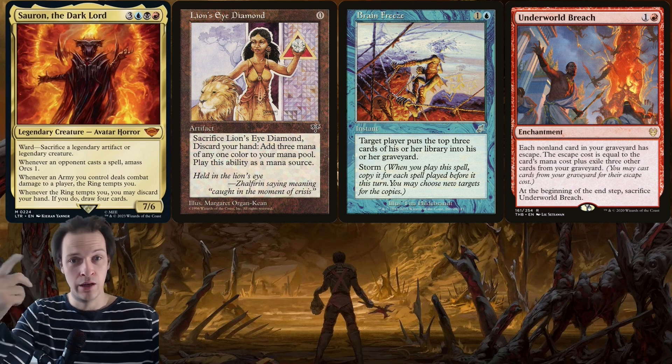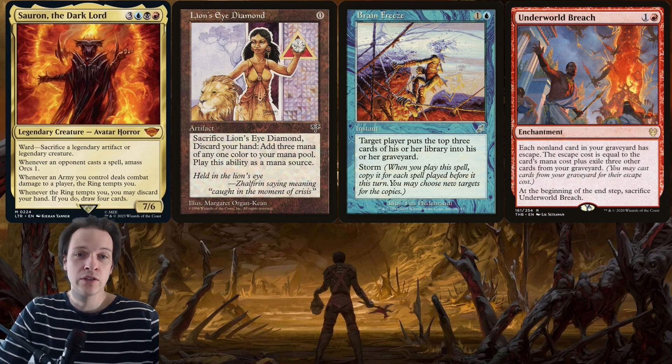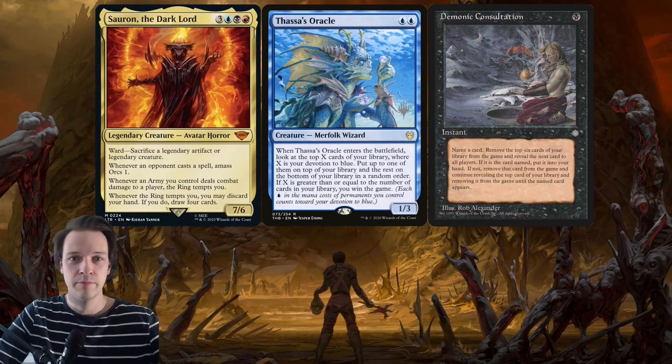With Brain Freeze, Lion's Eye Diamond, and Underworld Breach, you have a combo: mill yourself out, mill all opponents, then cast Wheel of Fortune from your graveyard. If you can cast Thassa's Oracle with an empty library, you win the game. Since Sauron is in Dimir colors, Thassa's Oracle and Demonic Consultation is also an option.